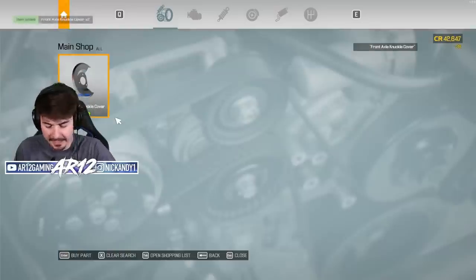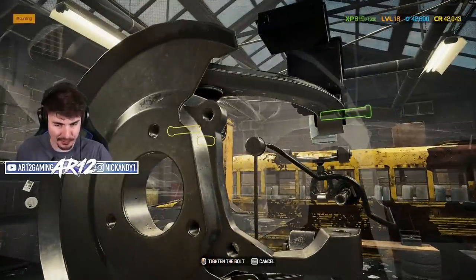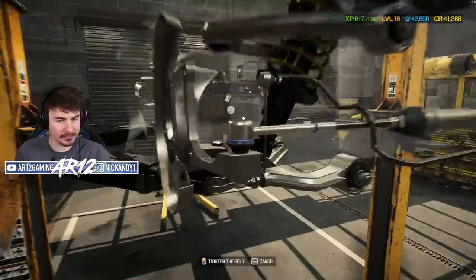This is how you've got to play this game — this is way cheaper to just, I mean, blatantly cut corners. Upper suspension arm — a brand new one installed. I think we're gonna make a lot of money from this vehicle. New shock absorber, let's get that guy installed.